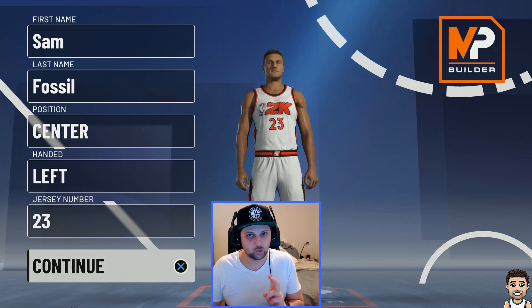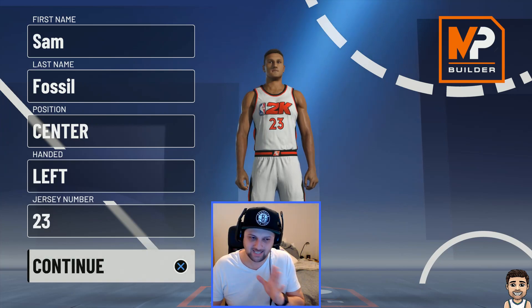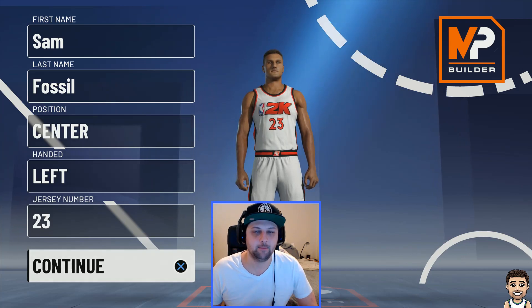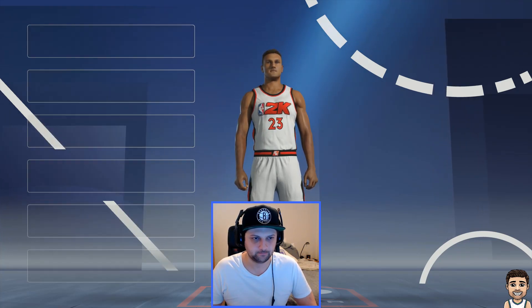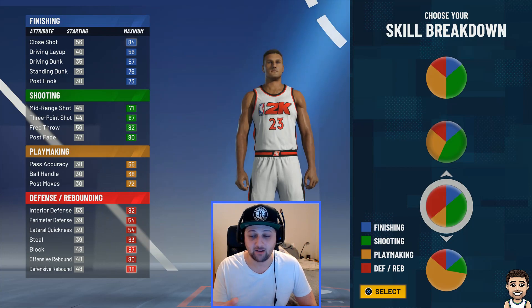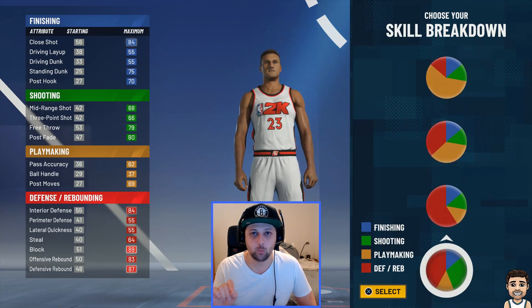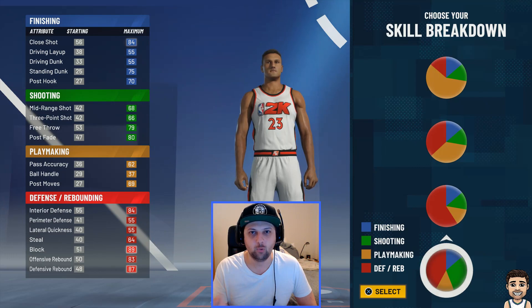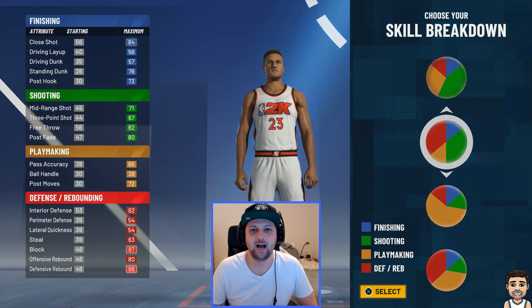I've gone through two pie charts for this build on both power forward and center, and this is definitely the best one — the one you want to make. This will probably be the most popular center build in NBA 2K21. This build is at center, half defensive, half shooting. There is one other option down the bottom, one of the new pie charts which is more defensive and a little less shooting, but you only get gold shooting badges on that one. And a little bit of extra defense doesn't even make a difference — it actually gets a lower defensive rebound than the one with more shooting, which doesn't make sense. So we're going to go with the half and half pie.